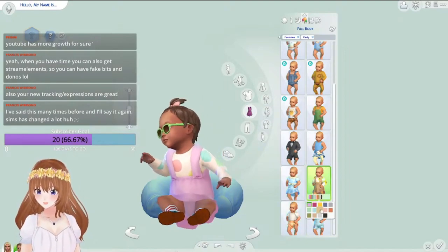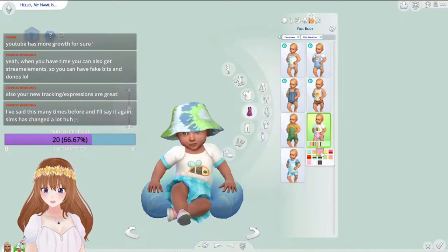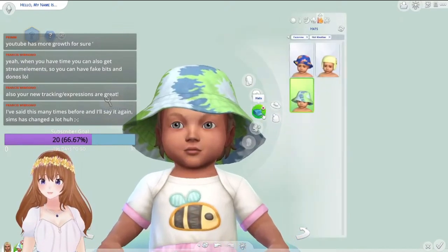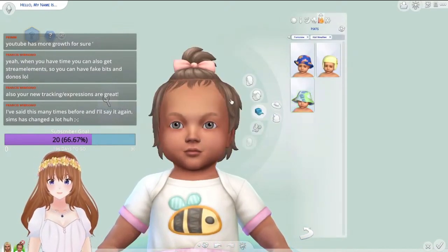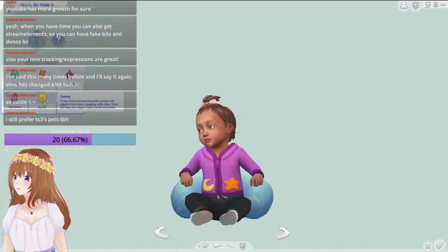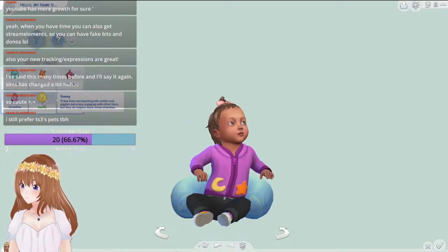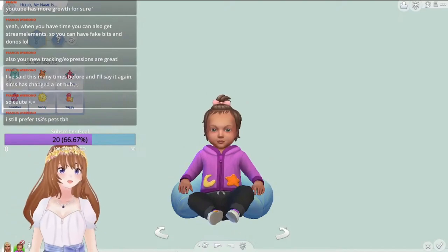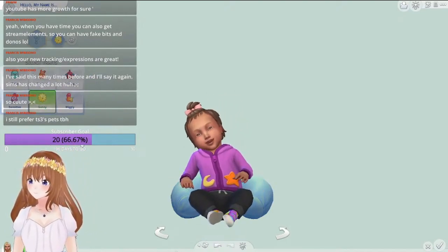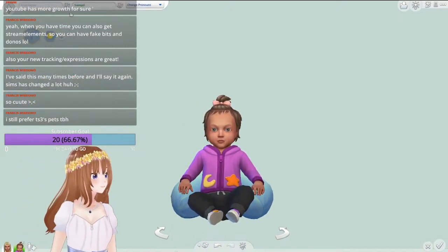A little dress for a party outfit, of course. I think I'm going to go with a little bumblebee outfit — it's cute. I'll get rid of the hat because you can't see the hair. They do require more social attention. I like the name Sunny — it's cute. I think I'm going to go with Sunny, and then obviously the same last name because this is her daughter.